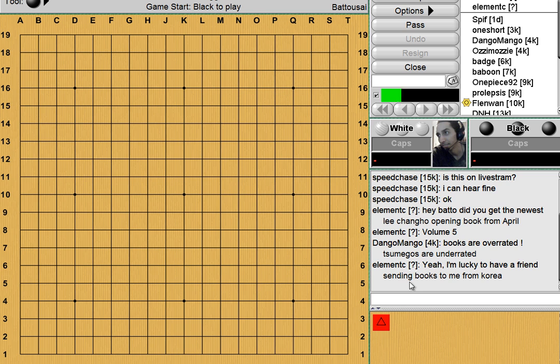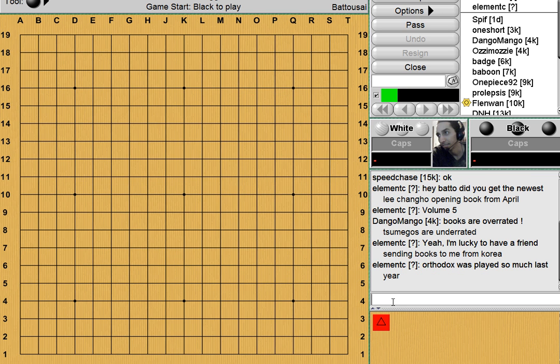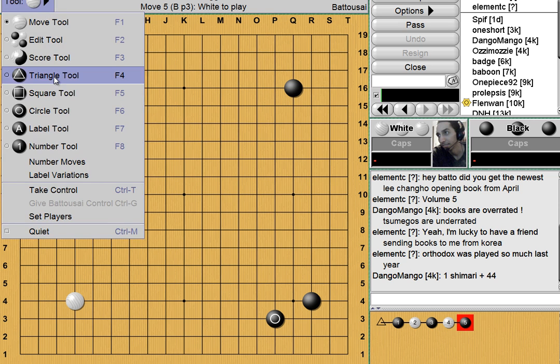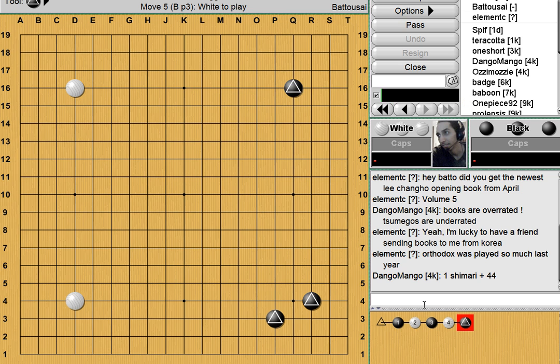One thing that immediately surprised me when I said I was going to do an Orthodox Fuseki lecture was that someone apparently did not know what the Orthodox Fuseki was. Elementsy, you are quite right — it was played a lot last year. This year it's all about the low Chinese. The Orthodox Fuseki is one enclosure plus a 4-4. We have a nice enclosure in one corner, 4-4 in the other — this is typically regarded as the Orthodox Fuseki.